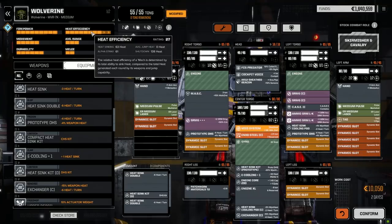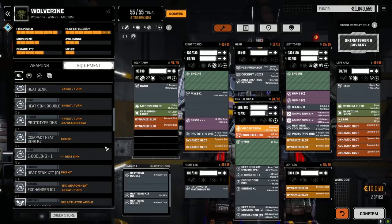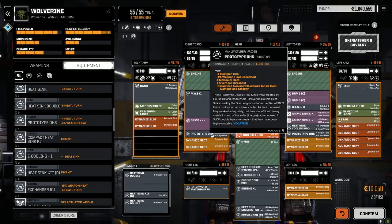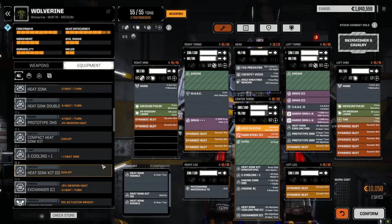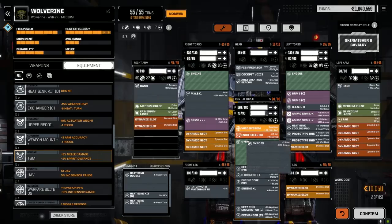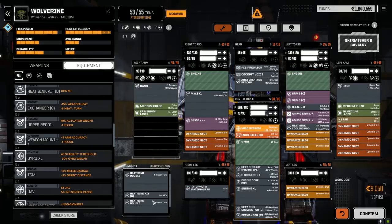This could be a possibility — two days and 10,000 C-bills, really nothing. Maximum overheat threshold — that's a big deal too. Pressurized coolant will explode for 40 heat damage and stability — same with this. So we want to keep both of these in here, protected by the CASE. We've got an XL gyro too but we can't drop it in because we'd have to pull something out of the CT. Let's go back to how we had it for now — this is definitely a possibility for the future.